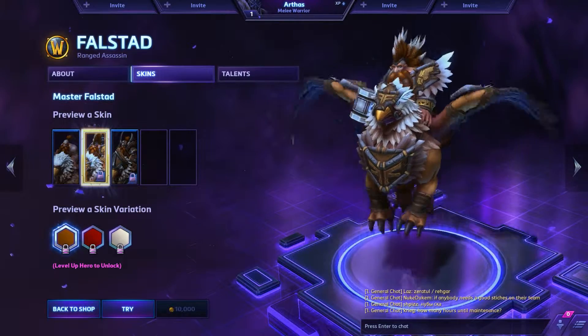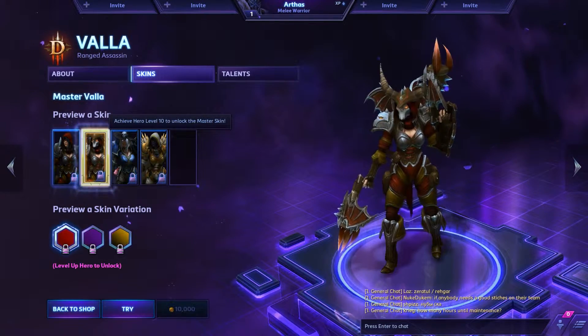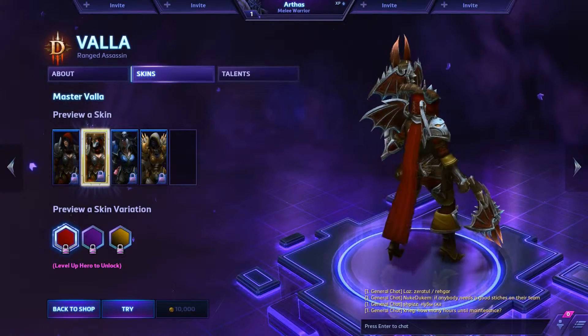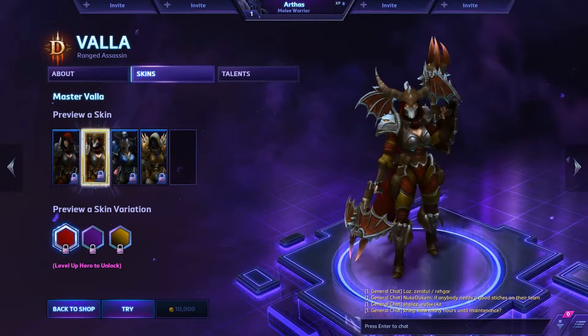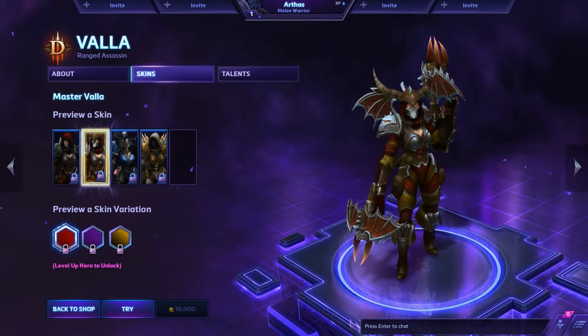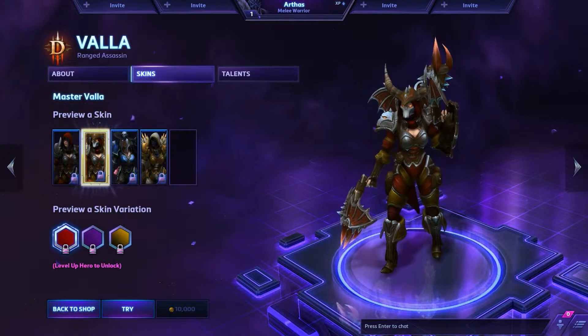I'm Horde guys, I don't know the Alliance lines. So here we have the Demon Hunter Master skin — now that's a demon hunter. Wow, look at that. Nice little detail with the wings — I like the shoulders with the wings. The helmet is just so badass, it almost even looks like a warlock thing from World of Warcraft.